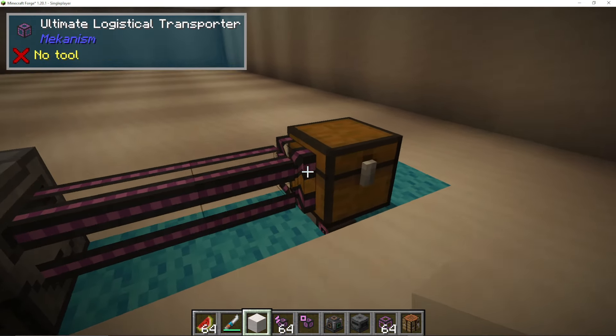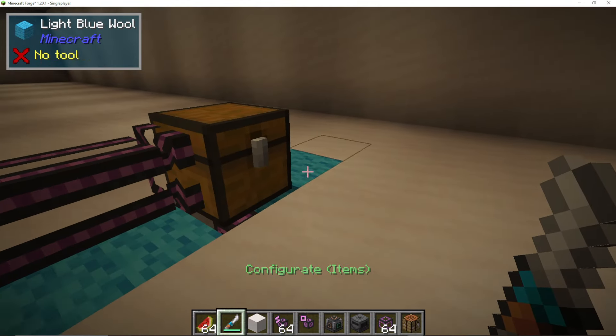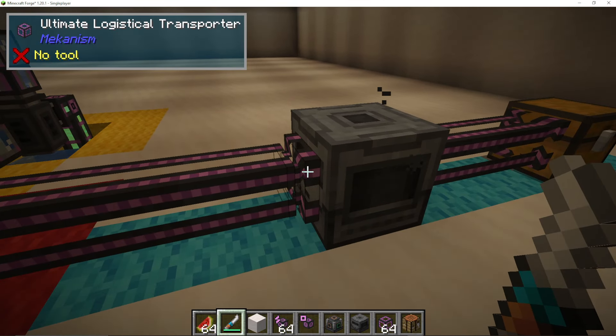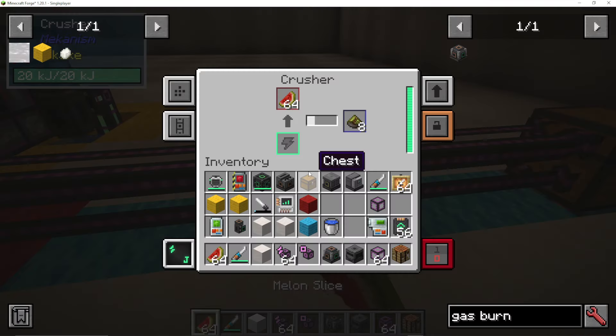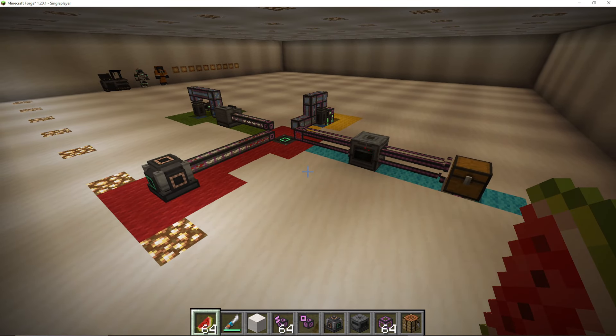On your crusher, you want to make sure you're using your configurator in configure items if you're using these pipes to pull from a chest. You can also pull them out of the crusher as well — that's going to be for the puller. And that is how we make ethylene. Hopefully this was useful for you. I also have videos on things like HDPE pellets, how to use the configurator, and lots of other Mekanism guides in the playlist you can now see on the video.